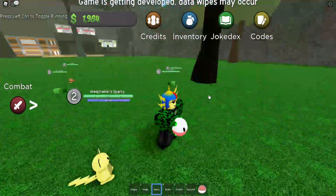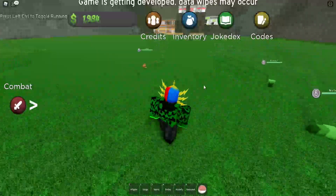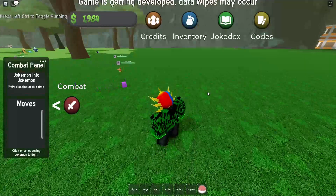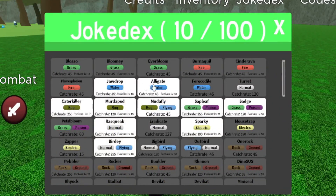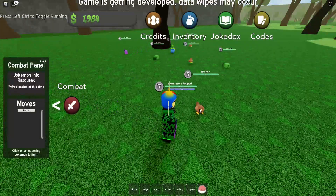My Pikachu is low-level so it's a bad idea to use him here. The comments panel on-screen shows you what's happening in battle. I'll use Rattata instead — here we go, Rattata's in. Here's the Joke Dex; I've got 10 so far. The highlighted ones are creatures you've caught. Then I decide to go ahead and fight Birdly with Rattata.